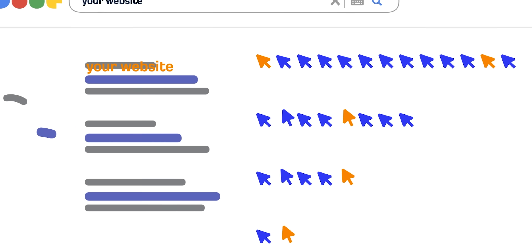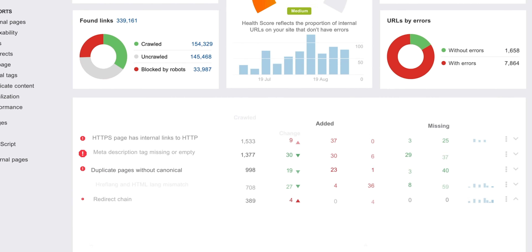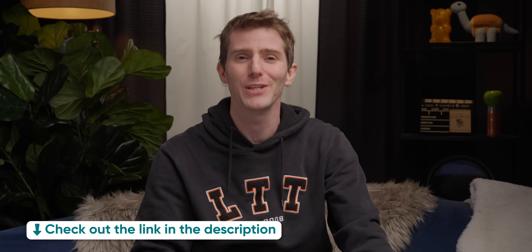Increase visibility to your website with Ahrefs' free-to-use SEO tools. You'll get access to their SEO health tracker, an up-to-date list of search-friendly keywords, and more, just by clicking the link in the video description.